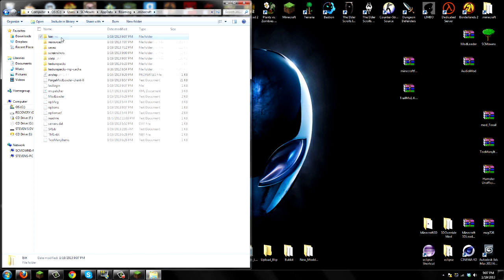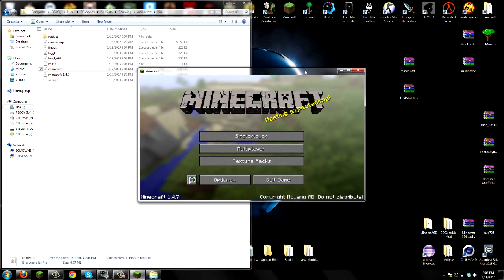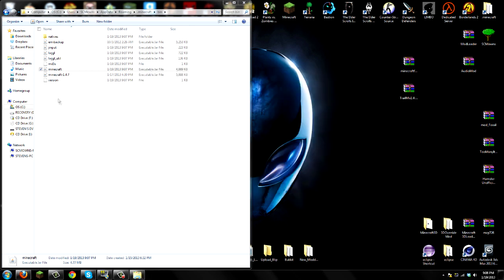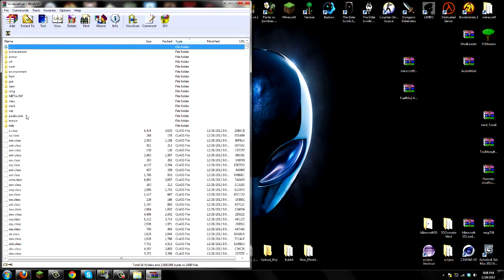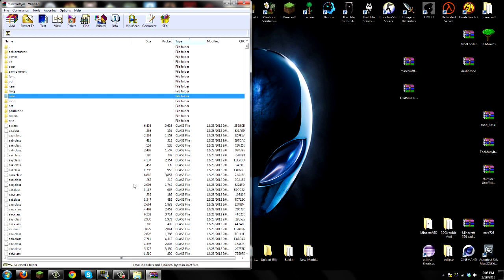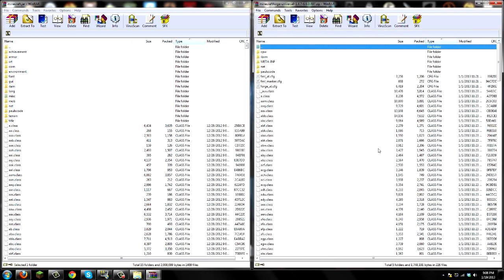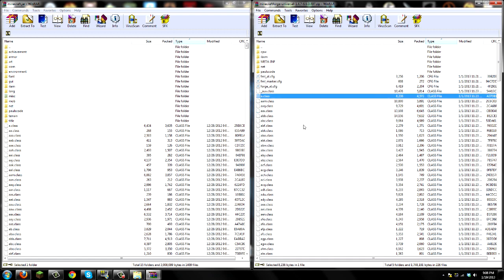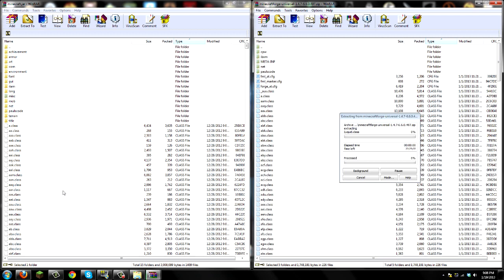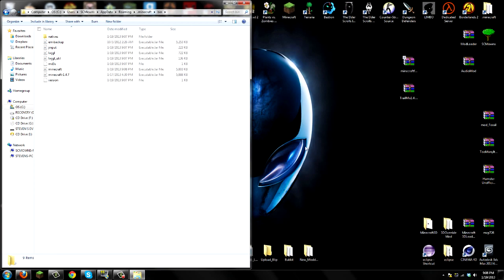Go into your bin folder — make sure your Minecraft game is closed before opening Minecraft.jar. Right-click your Minecraft.jar in the bin folder and open it with WinRar. The first thing you must do before installing any mods is delete META-INF — right-click META-INF and delete it. Now open up Minecraft Forge Universal, double-click it, highlight all files with Ctrl-A, and drag them all into your Minecraft.jar. Go to Add and Replace, press OK, then exit both archives.